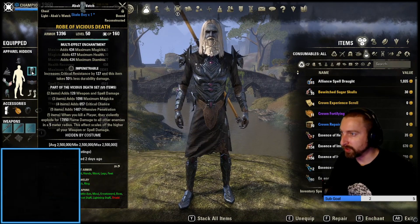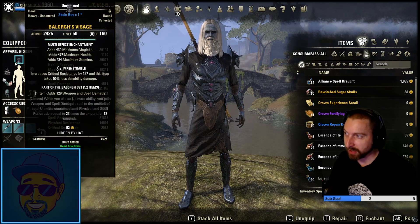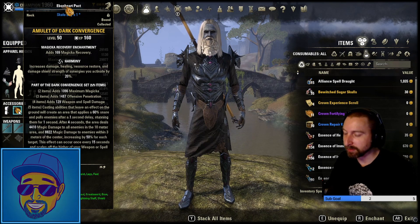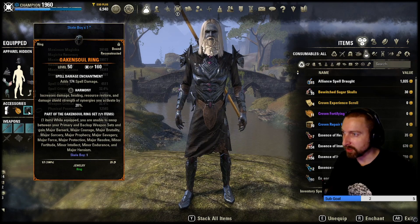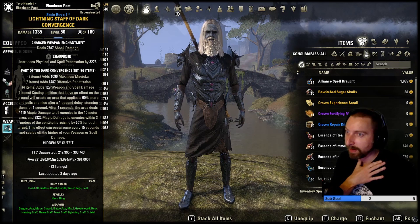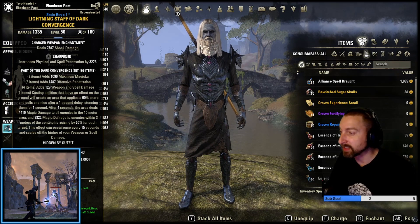For gear, we're running five Vicious Death on the body, Dark Convergence, and one Baylord. If you want to go full min-max glass cannon, feel free to go Divines on those pieces. We're going full Harmony on the jewelry. For glyphs you could go full spell damage — it's not entirely necessary as your survivability won't be the greatest, but when things go off and the fireworks happen, it's beautiful. We've got Oaken Soul — use it while it's good. The lightning staff on the front bar with a shock glyph is great in general: it increases our AoE damage, gives us a great way to build ultimate, and heavy attacks from it cannot be dodged.